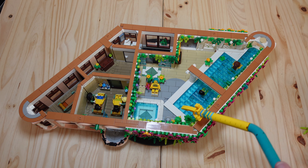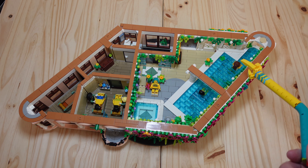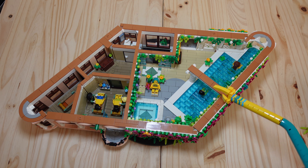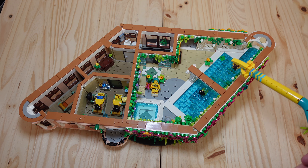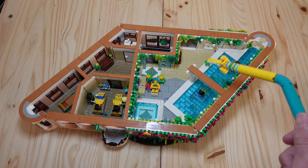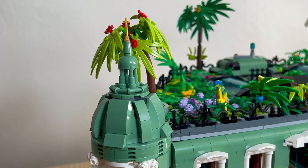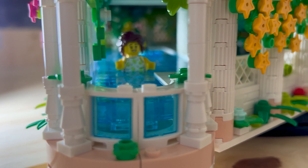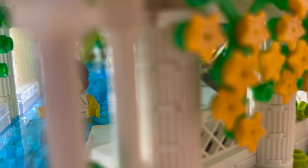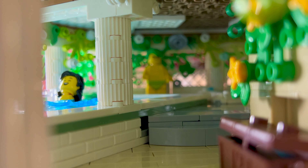This might just be my most favorite floor. I love the swimming pool and how it turned out — a full depth pool with water built across the surface. To me it looks and feels like a genuine swimming pool for the minifigure world. Before this, swimming pools were just open pits or had nothing underneath but a pretentious surface of water. Stay tuned for next week because the floor below this is not going to disappoint either. I'll check you guys later — we'll see you later, bye.